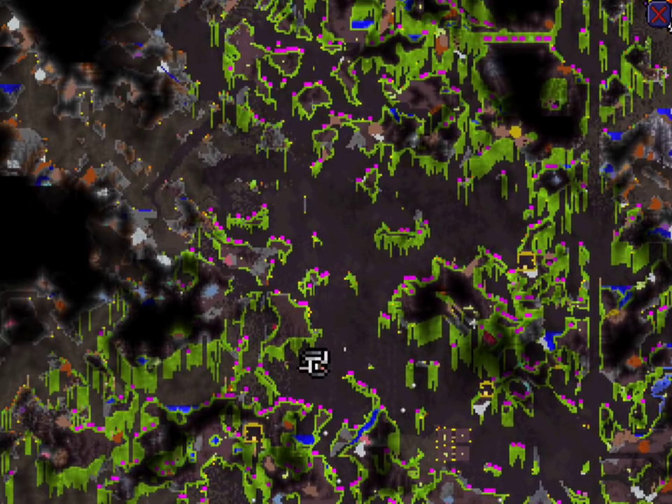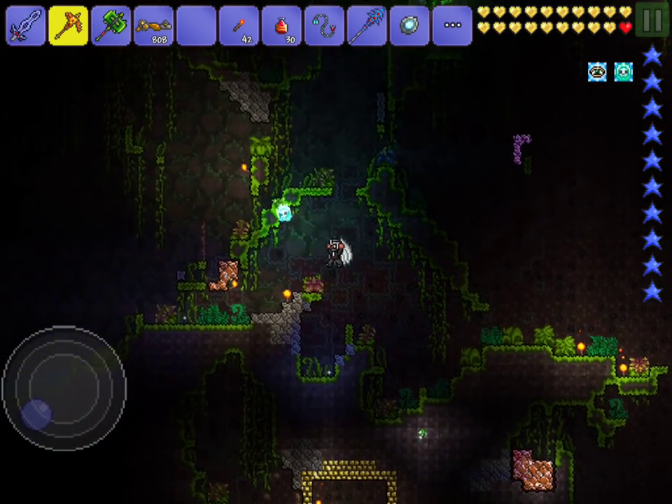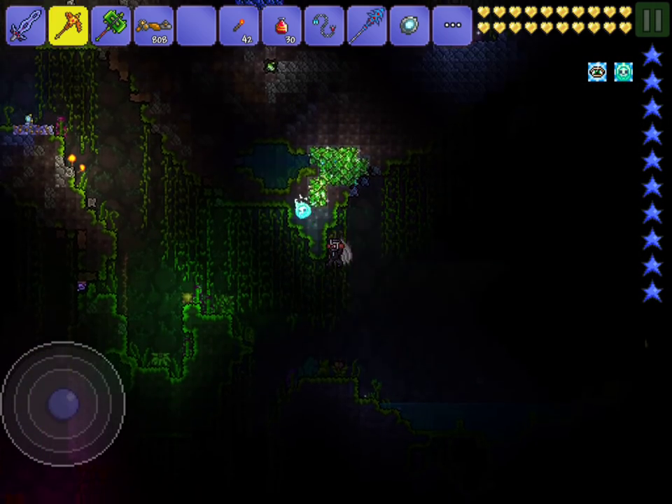You just need to be in the underground jungle. The way you get chlorophyte to spawn is you kill Plantera, the hard mode boss. So if you're having trouble killing Plantera, make sure to go check out my tutorial.